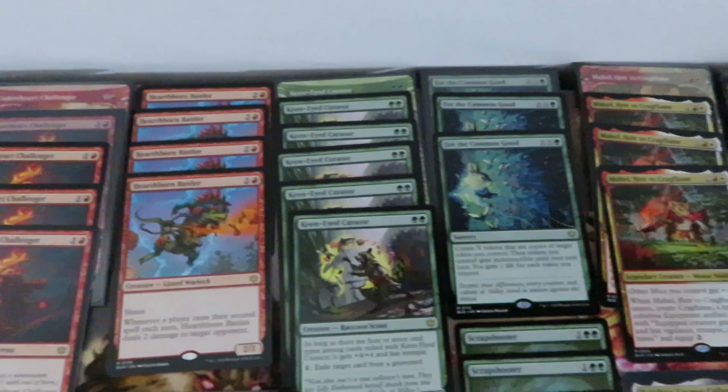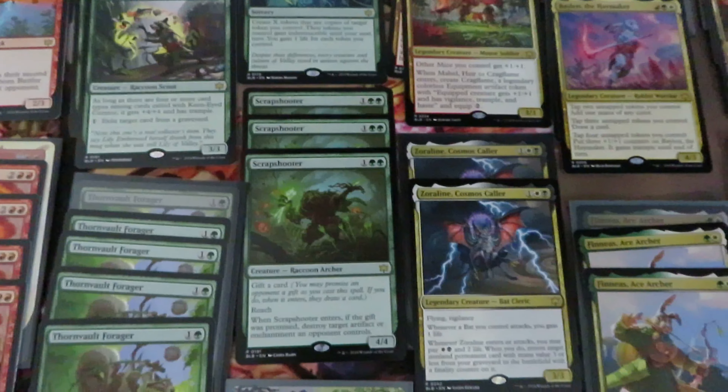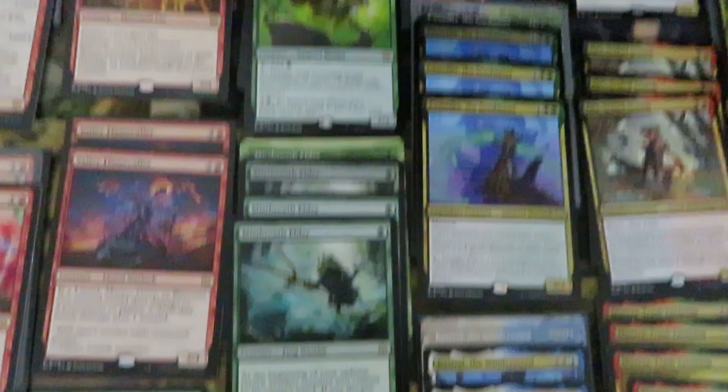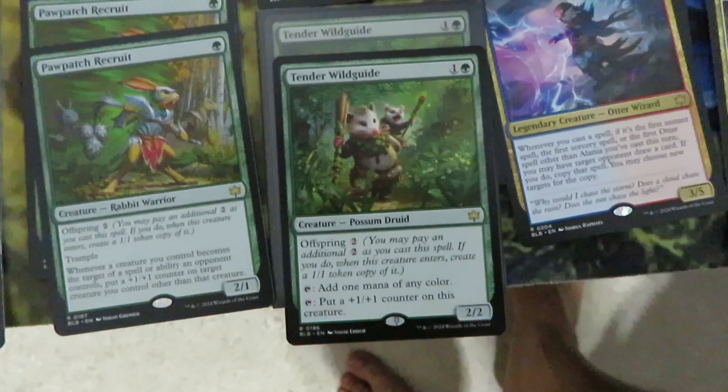Green cards: Curator, as you can see, six. Three for the Common Goods. Three Scrap Shooter. Forager, we have five. Elder, we have four. Might Caller, we have four. Two Wild Guide.